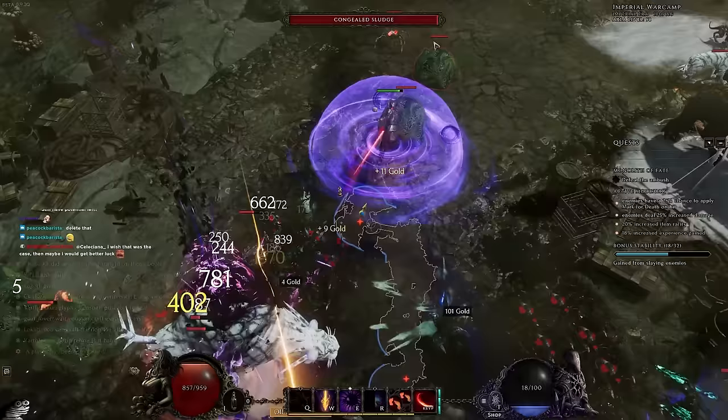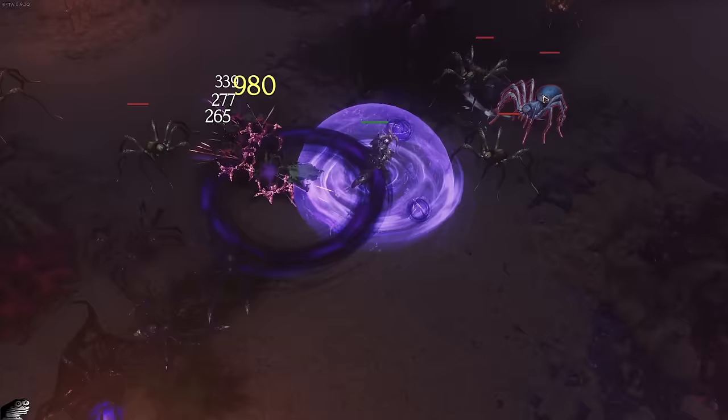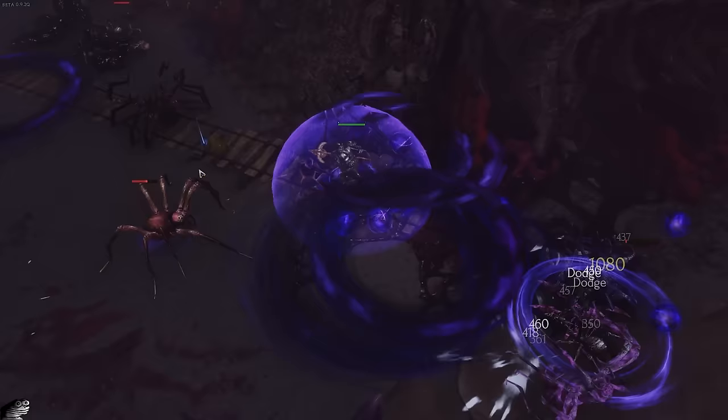This build requires absolutely no uniques to get going, and there's no uniques that you're ever going to really want in this build until the super endgame min-max version of it. Because of that and because of the speed it's going to have, you are going to tear through monoliths faster than pretty much every other build. You're going to be doing great damage from the moment you swap to the build halfway through the leveling experience all the way up until empowered monoliths with absolutely zero problem.